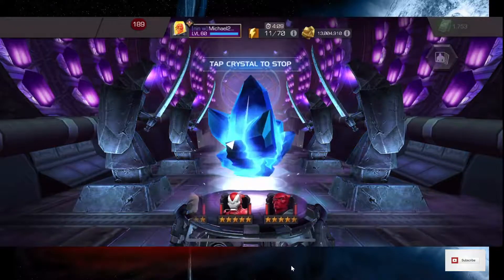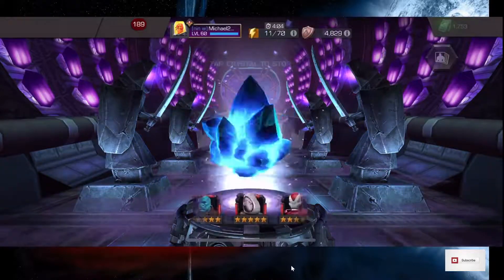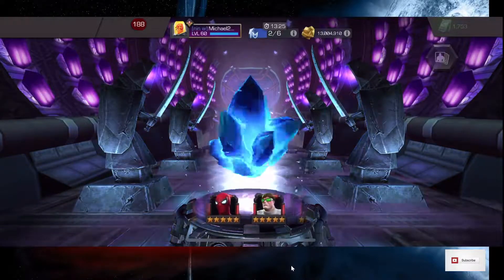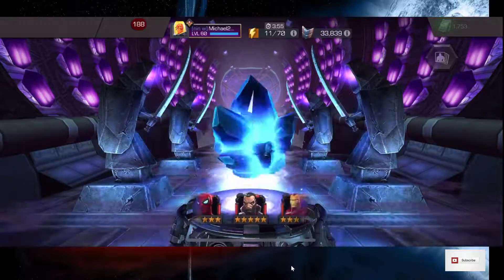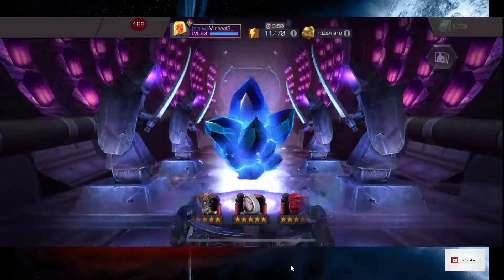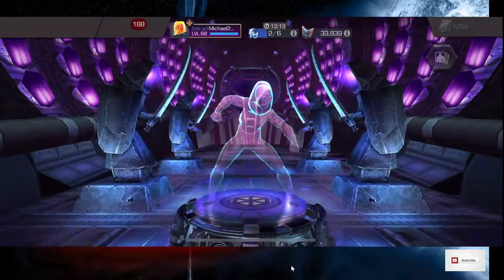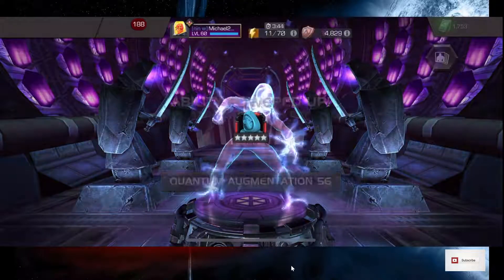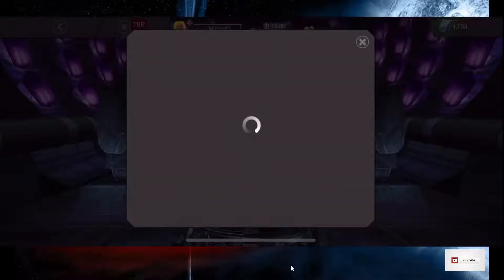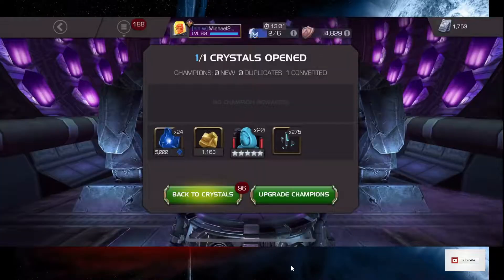Hopefully we'll get somebody decent, not somebody that's junk like we did yesterday — we got a plain OG Iron Man. So close... it passed me on the real. Well, I have a Ghost. That just gives Ghost more Sig Points. That's okay, it gives me more 6-star shards. Not what I wanted. That was so close to Warlock. That's horrible.